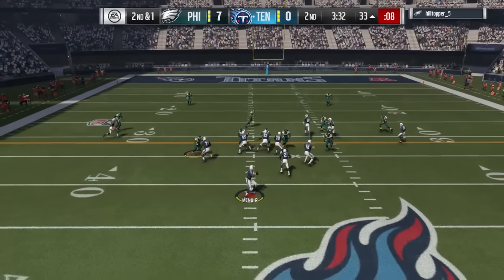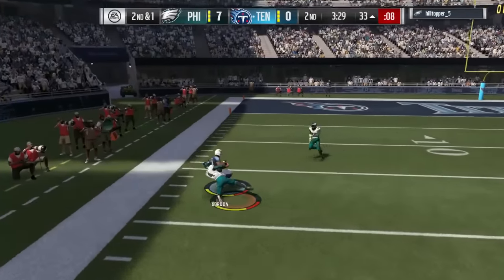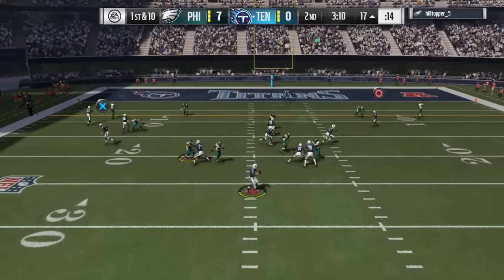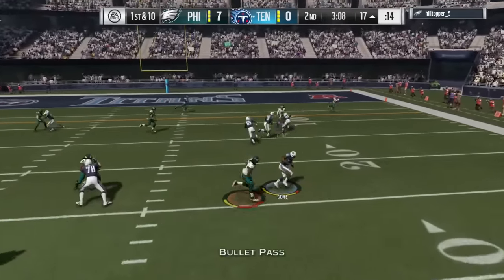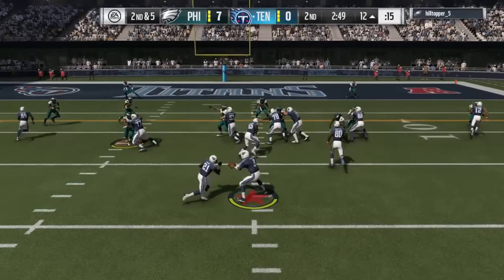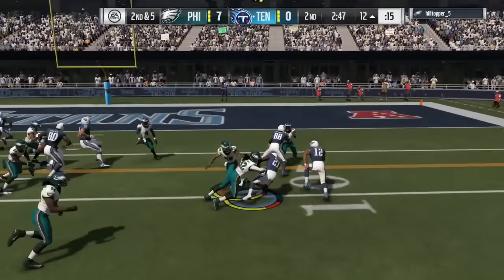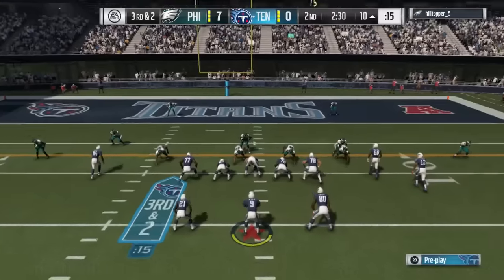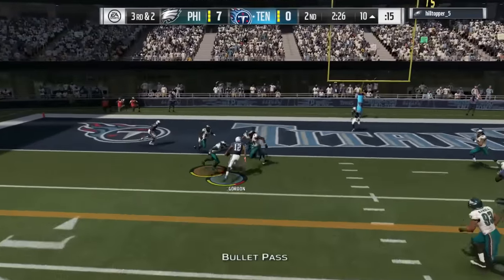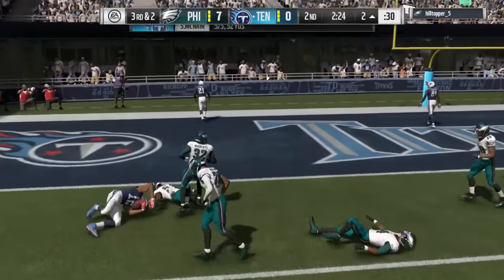We're trying to make our way to the end zone. We got Dez Bryant on the slant for a couple of yards. Second down and one, Josh Gordon again on the left side gets us the first down. McNair now in the shotgun on first and ten, over to Frank Gore on the screen pass. He goes down near the 12-yard line — very short of the sticks, third down and two.